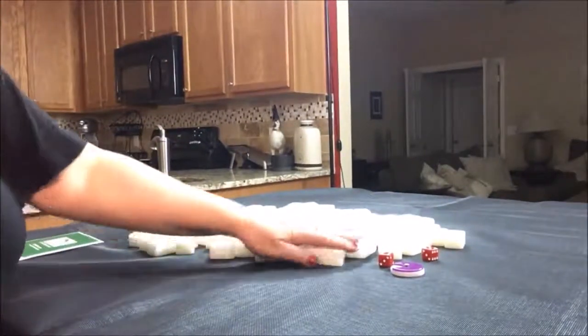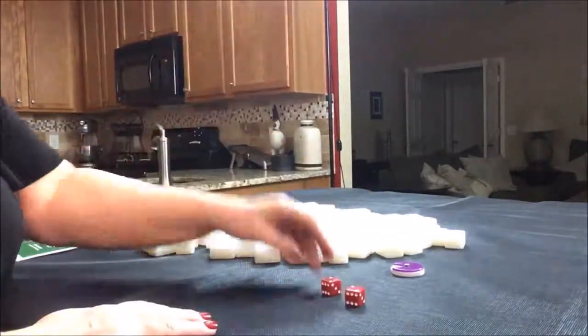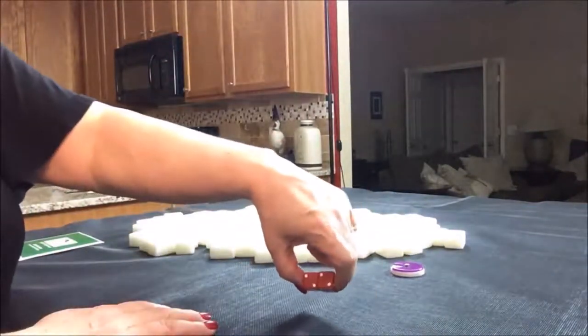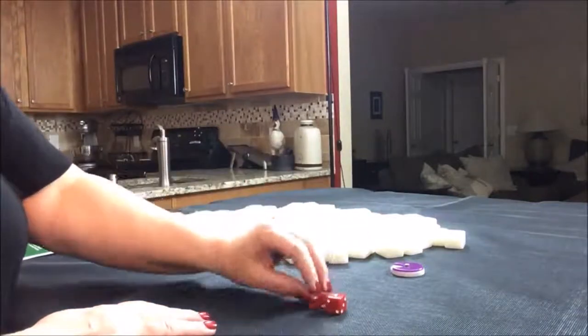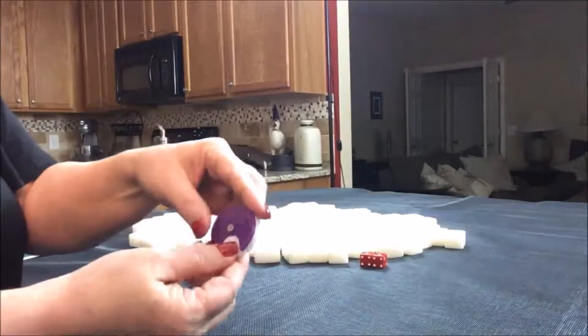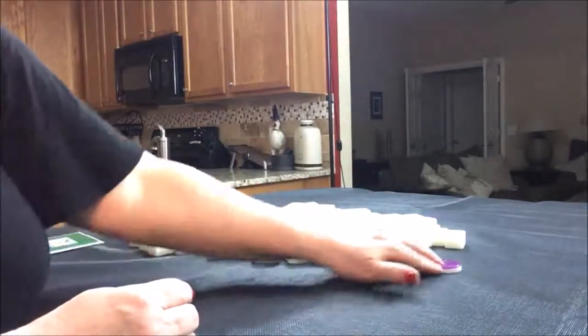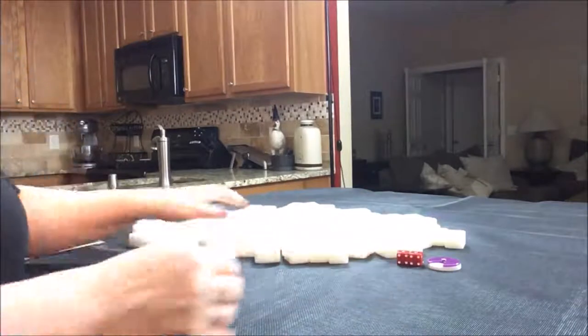I have all my tiles out and they've been mixed. Let's roll the dice just to randomize where we would be seated. I rolled a four, so that would be north. We're going to say that it's east round — we'll do one for each round. East round, seat four.